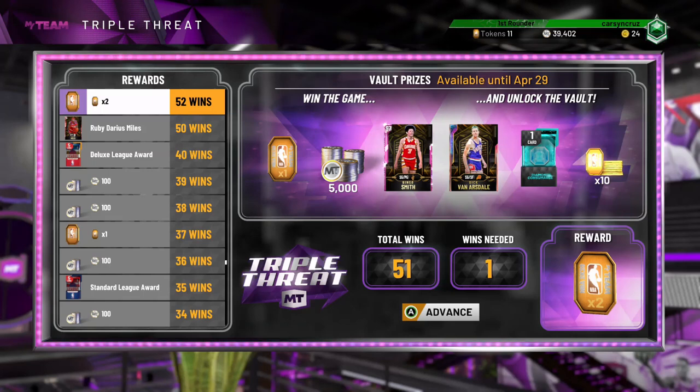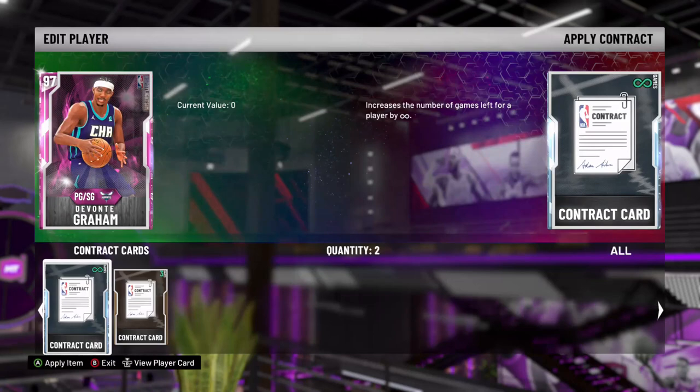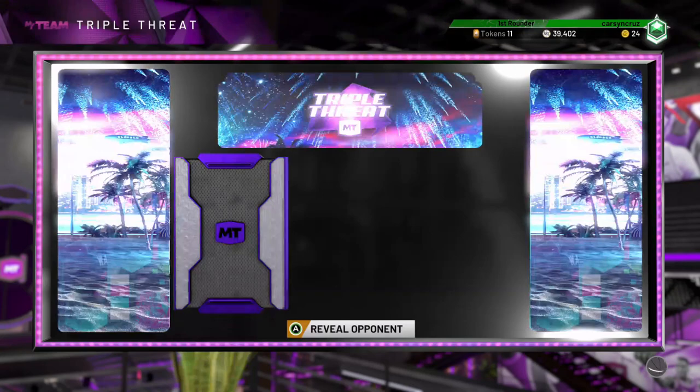What's up YouTube, we're back for episode three of Best Budget Ballers. My wife sent me to the store during the vault opening, so we're gonna try to get a gameplay here with Best Budget Ballers. We're gonna get this Davante Graham — I'm gonna sell him very soon, not because he's bad, it's just I don't have a lot of MT.